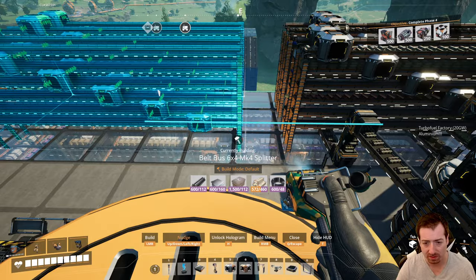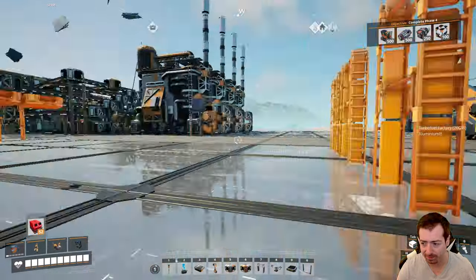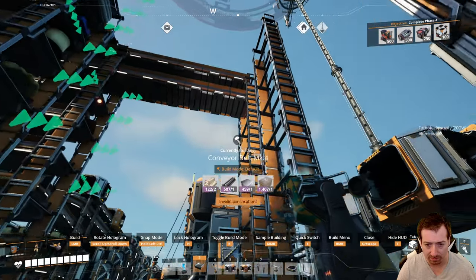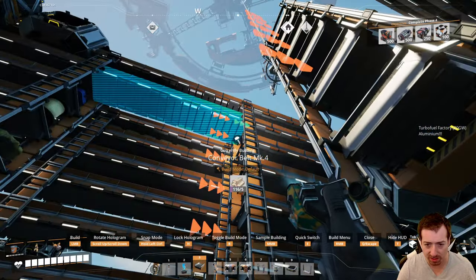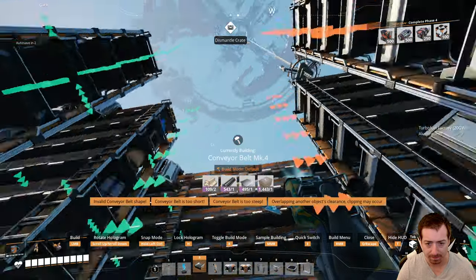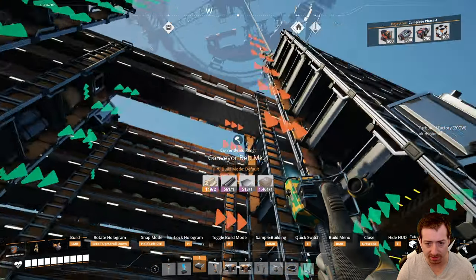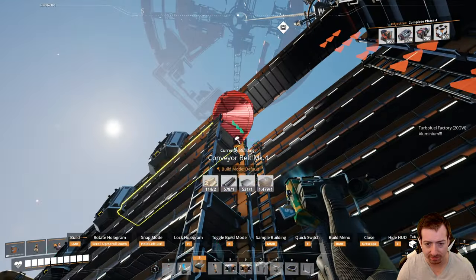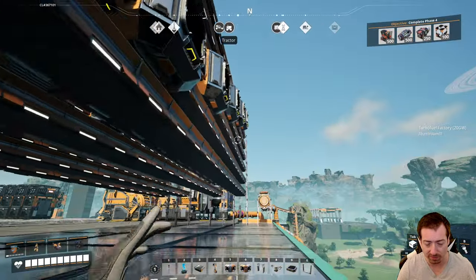Okay, so here's our blueprint for all the belts. I'll flop it down and then we have to connect things up. Just a quick 24 belts, you know. One thing I'm excited about is having the Mark 5 belt launchers — we are very close to that. That's going to let us traverse the world very quickly, especially when coupled with that packaged biofuel.